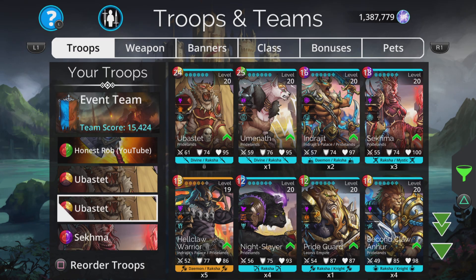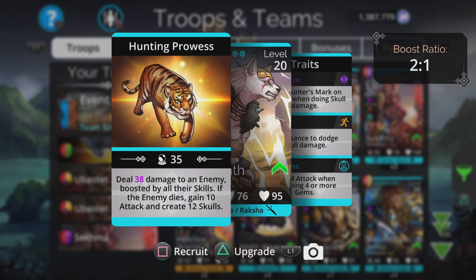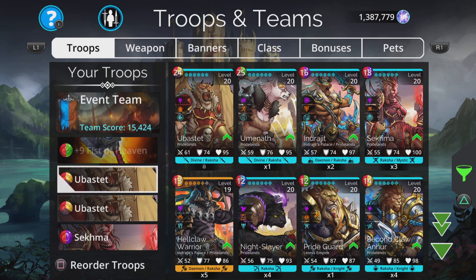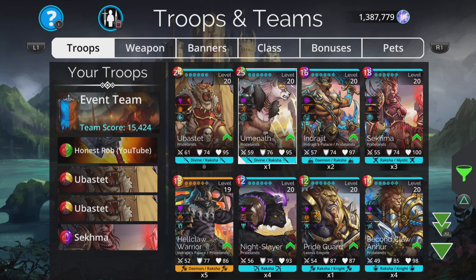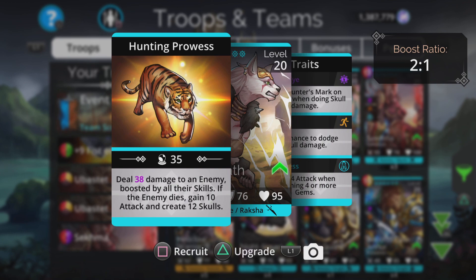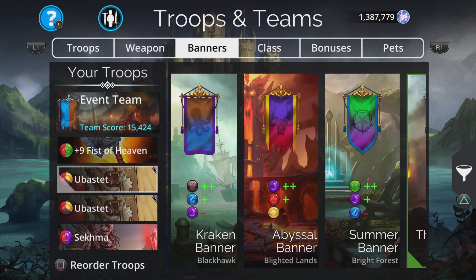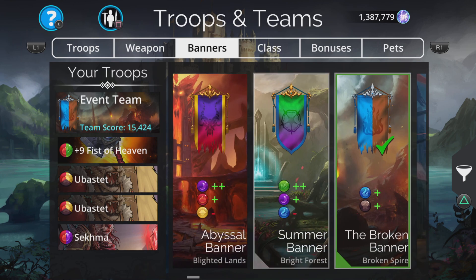Because Fist of Heaven explodes yellow and I happen to have two Uberstets, I'm going to put a second one in there. If you don't have two Uberstets, Umanath would work pretty well too — it deals 38 damage and creates skulls if they die, so combined with the first Uberstedt, if the first doesn't quite finish the job, Umanath can get that kill and generate a ton of skulls. Now for banners — we've got red, green, yellow, brown, purple, so we don't use blue. I'll look for anything that's minus blue.